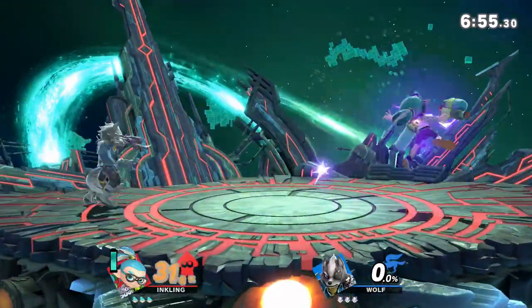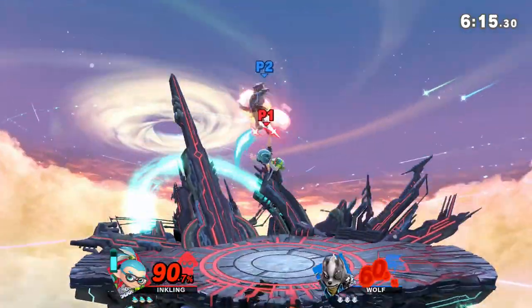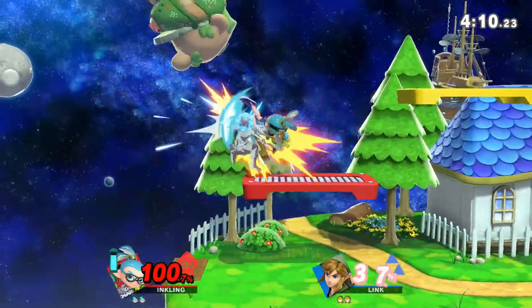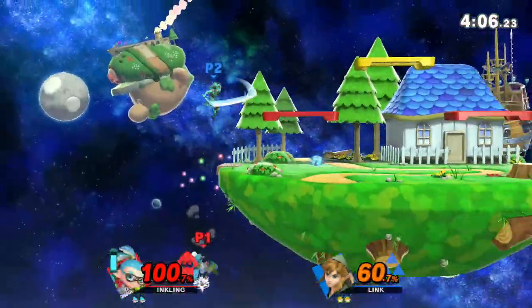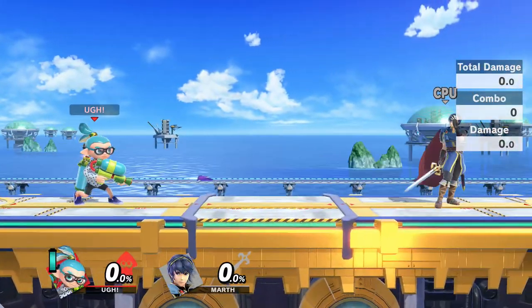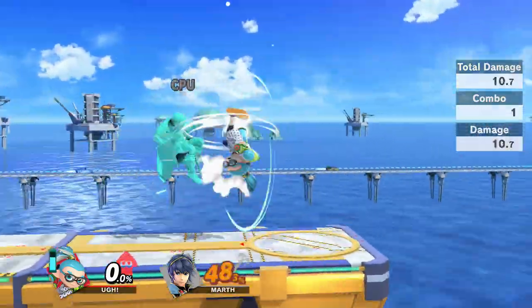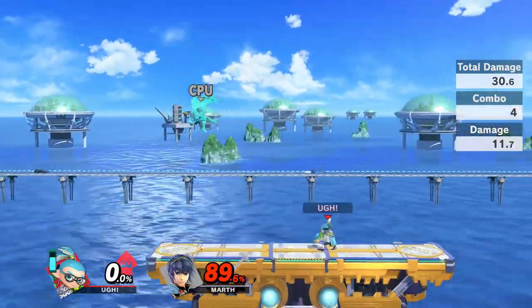As another example, suppose you're fighting Wolf and he's camping you with his blaster. If you time it right, you can dash under the shot to close up the distance and punish him in his end lag. Now you might be thinking, well this is cool and all, but what should I do after I whiff something? To answer that, we have to consider what Inkling's main neutral objectives are. Inkling's main mechanic is his ink, which increases the damage that your opponent takes. Because of this, it should be your priority to ink your opponents and then land damaging combos to do massive amounts of percent.